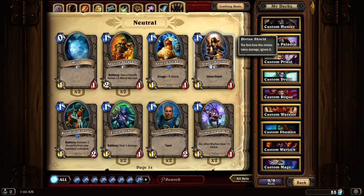Argent Squire. 1-1 with Divine Shield. This is a really good low level creature because it has Divine Shield, meaning it's really hard to kill as a level 1 creature.